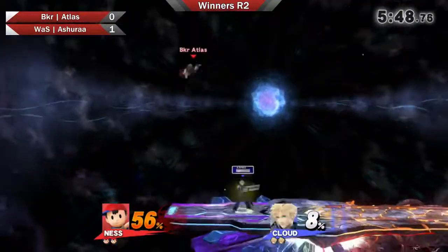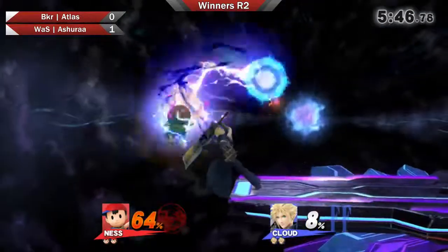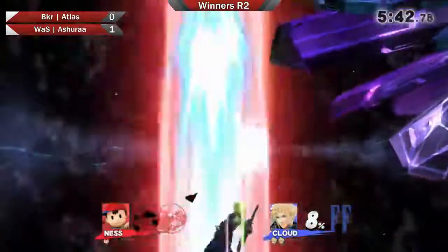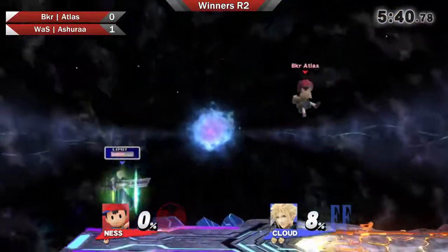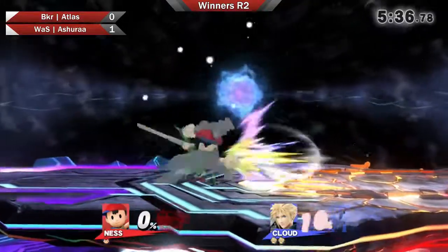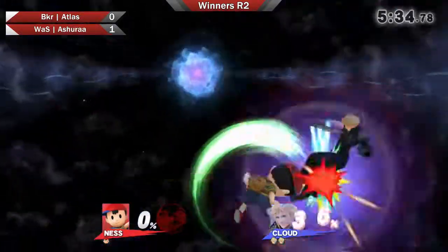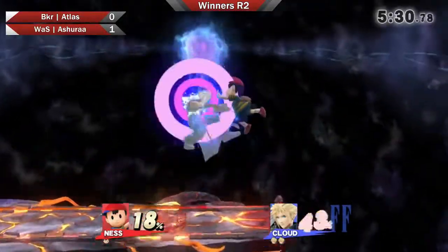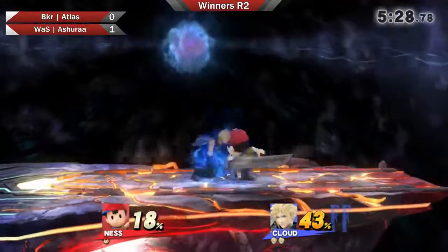Very good dash attack to get the cross slash hit. Dash attack to catch him, and then he air dodges. You definitely don't want to get caught by that limit cross slash. He got the dare sweet spot on him — instant KO! That was definitely a very well-timed down air because as we all know, Ness's up beat you don't want to get hit by. Even at low percent it still hurts. Very good on him for timing that dare properly.